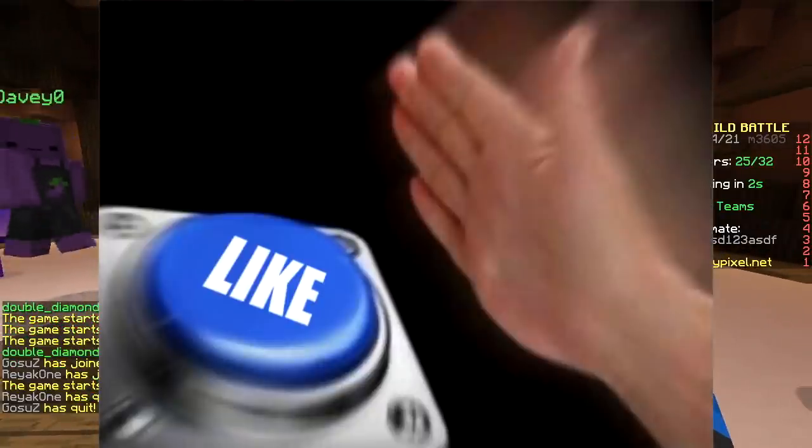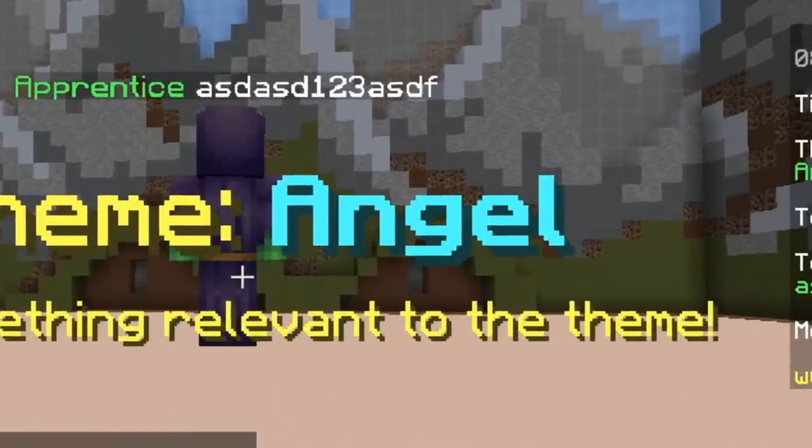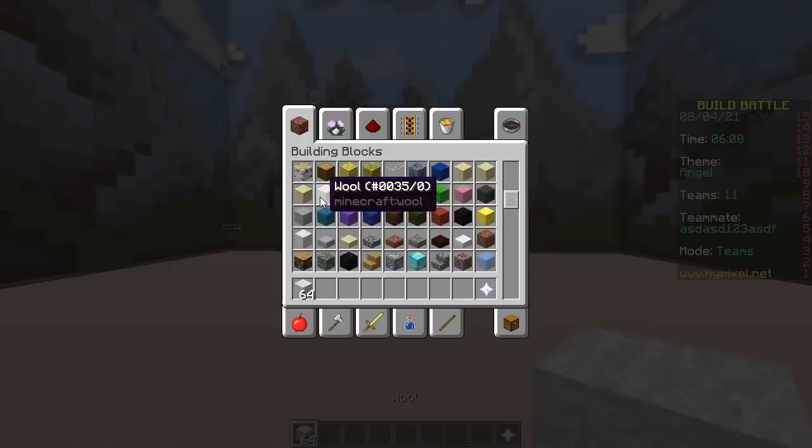First round, baby! The prompt is: Bond, Angel, Magnet, Cabin, Ant... Angel with a harp! Who's gonna make the harp? Who's gonna make the angel?